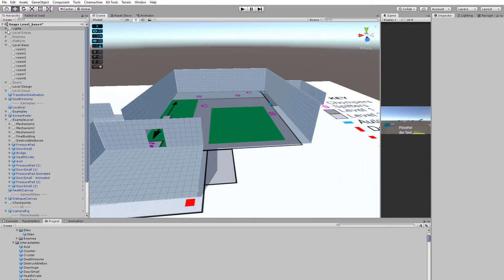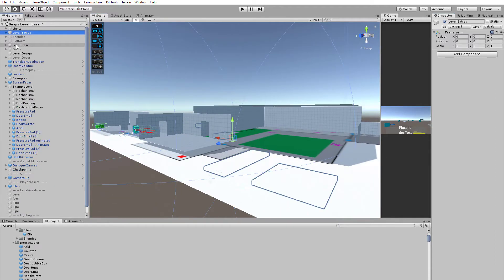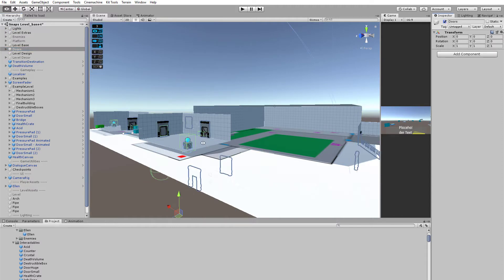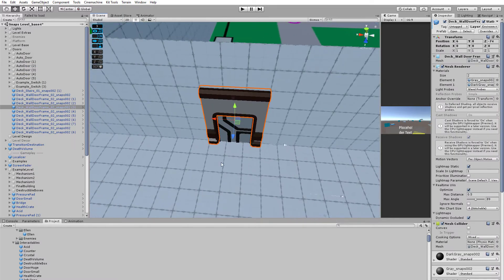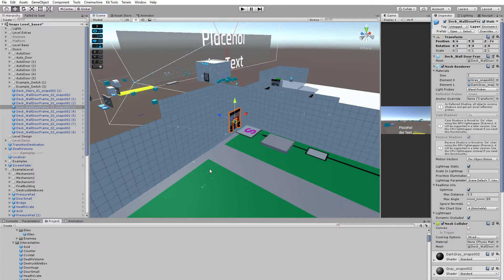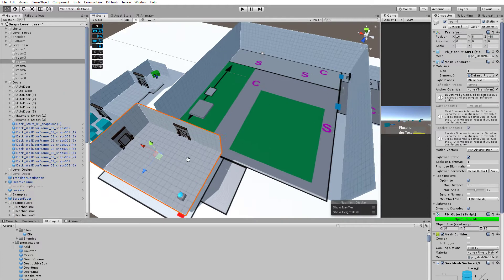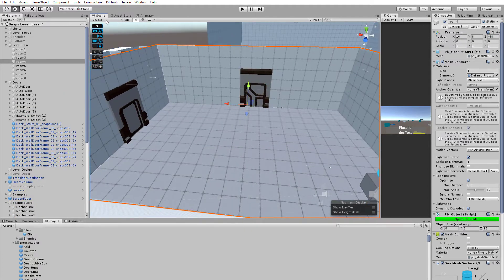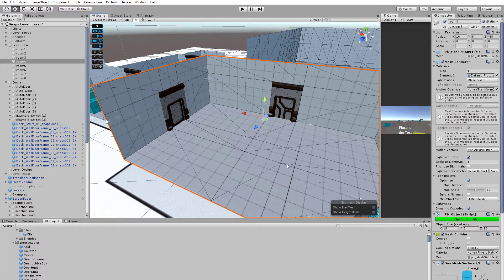Along with the rooms, I also started laying out the level extras and the doors. The doors were key — placing all the doorways, the automatic doors, the switch doors, placing those where they needed to be based on the design diagram, so I knew where everything was going to be snapped into place. That way, when I started building my rooms, I knew where to place edge loops in order to construct the rooms based around the doors.